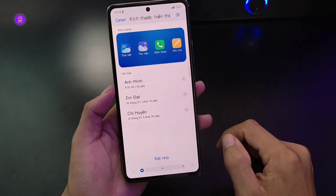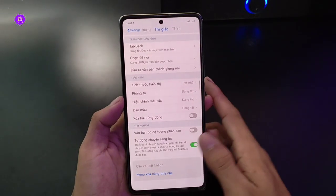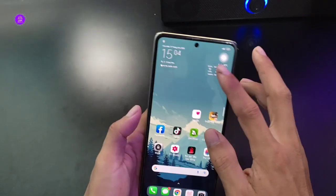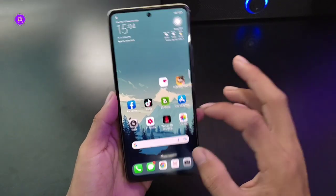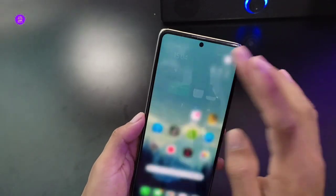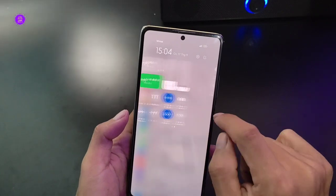Anh em sẽ chọn cho mình mức rất nhỏ. Rồi bấm ok. Anh em sẽ thấy chỉnh về mức rất nhỏ này - thì chúng ta cũng như là chỉnh DPI luôn. Nó đã giảm phù hợp với điện thoại của từng anh em. Anh em có thể dùng cách này để chơi game. Còn anh em nào muốn chỉnh lại đơn giản thì những thành phần trên màn hình nó nhỏ xíu luôn.